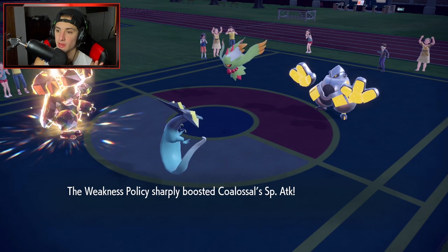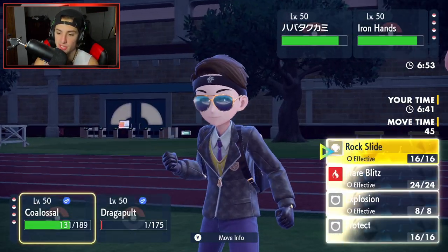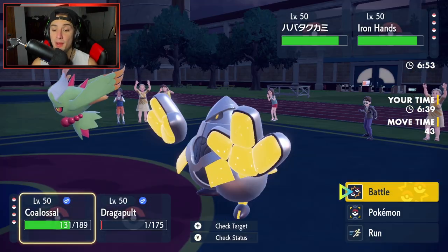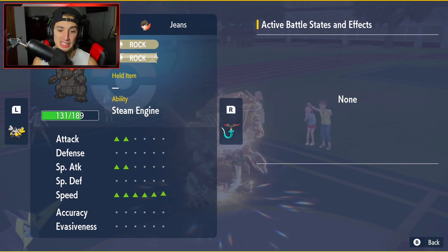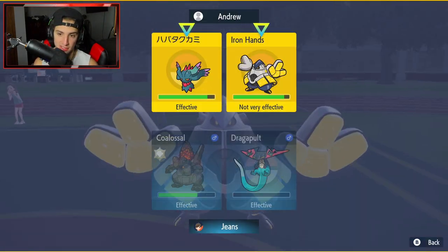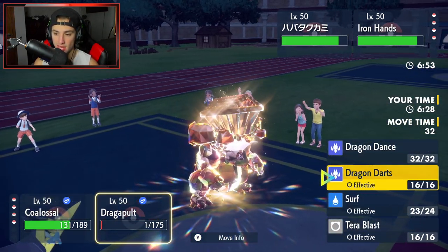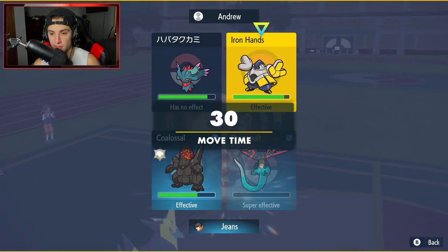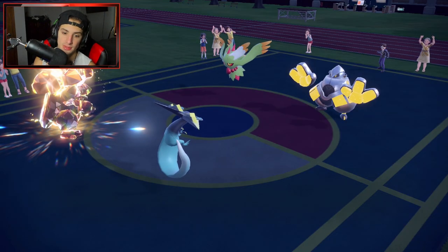Now we have all this going. Our Speed should be maxed — we should be faster than all these guys. Even with their Speed heightened, I believe we should still be fine. I'd be surprised if that Fluttermane outspeeds this. Plus-6 Speed? It's ridiculous. So from here, Rock Slides are a must. Rock Slides should be able to take out the Fluttermane, no problem. And then we should be able to Dragon Darts this thing down and do some nice damage.